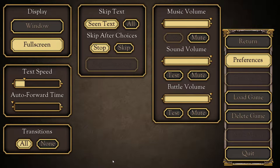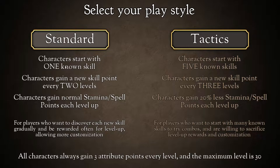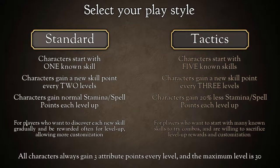Let's very quickly check the preferences — full screen, text speed, transitions. Let's go ahead and start the game. Select your play style. The tactics style: you start with five known skills instead of one, gain a new skill point every three levels instead of two, and characters gain 20% less stamina and spell points each level up. I definitely don't want to sacrifice level-up rewards and customization. So we're going to play standard — for players who want to discover each new skill gradually and be rewarded often for level up, allowing more customization. All characters always gain three attribute points at every level, and the maximum level is 30.